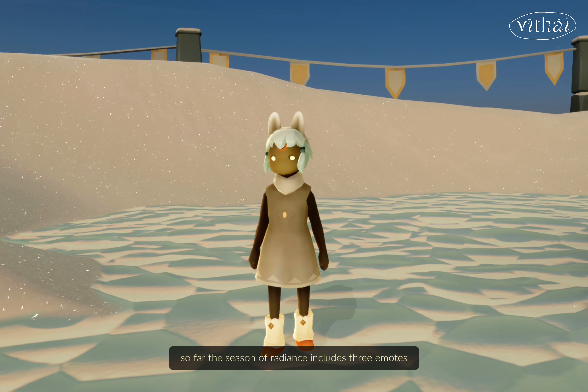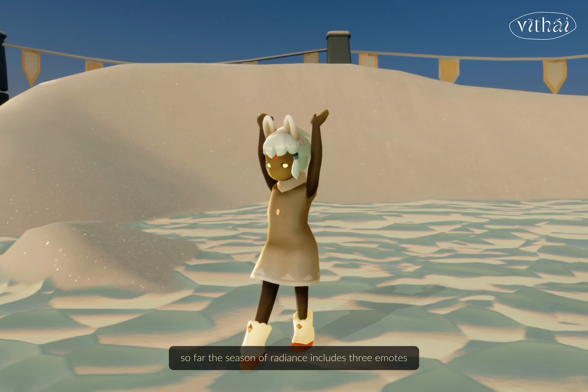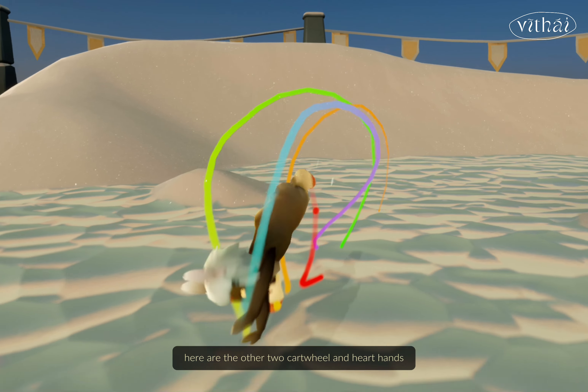So far, the Season of Radiance includes three units. Here are the other two: Cartwheel and Heart Hands.